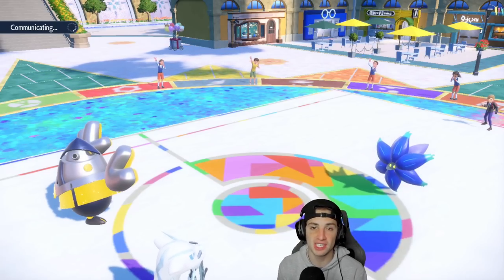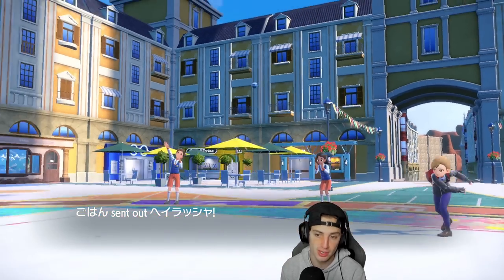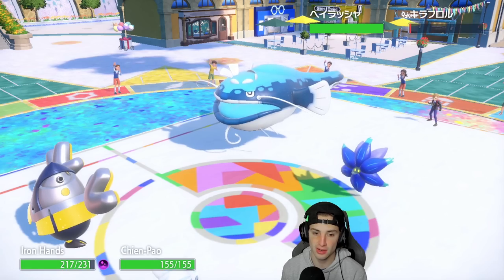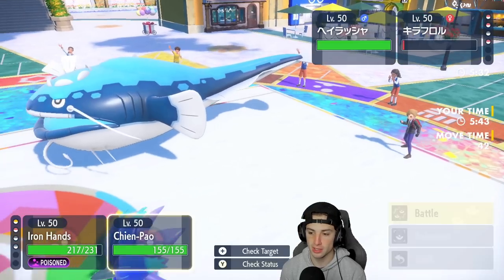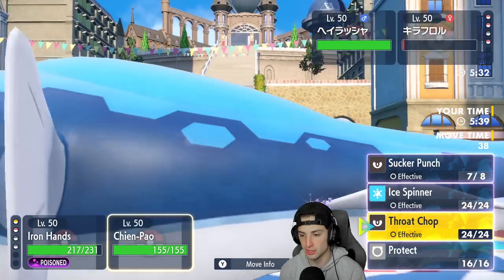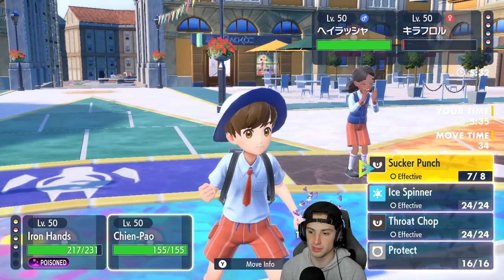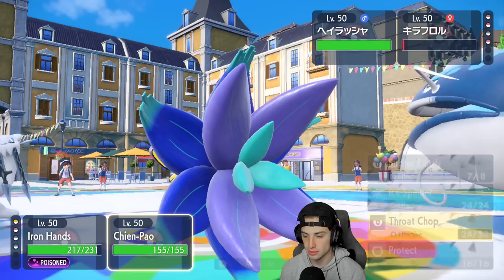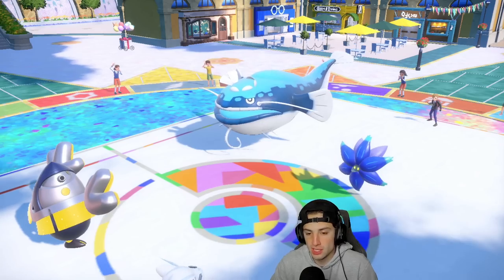Speaking of teams — if you guys have any teams for me, leave me a DM on my Twitter, link down in the description below. It ends up going into you — Thunder Punch is definitely the play. I think he's just going to Spiky Shield. I'm going to double down into Dondozo. I do think Spiky Shield comes out here.